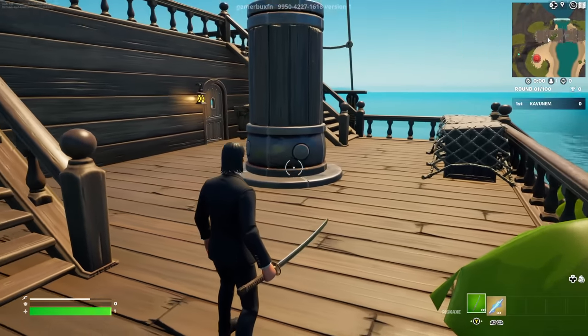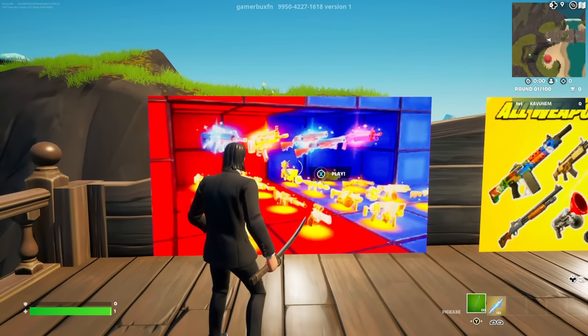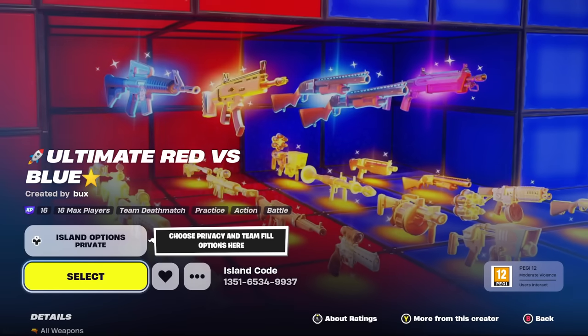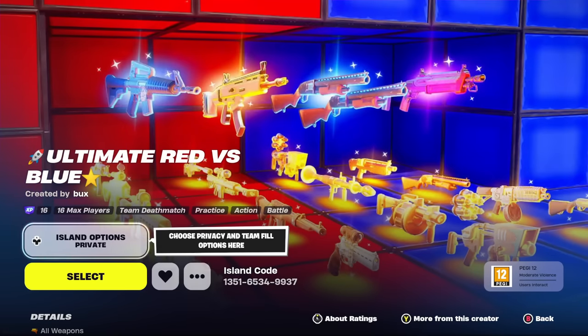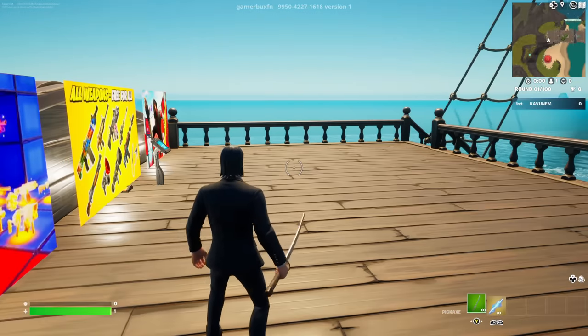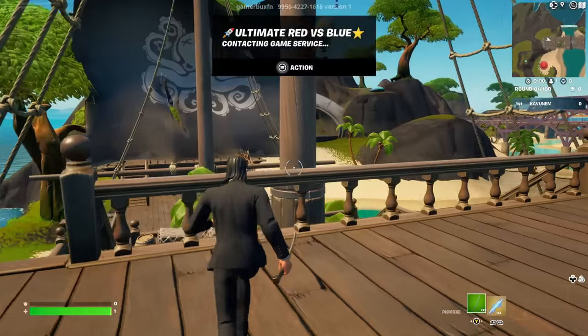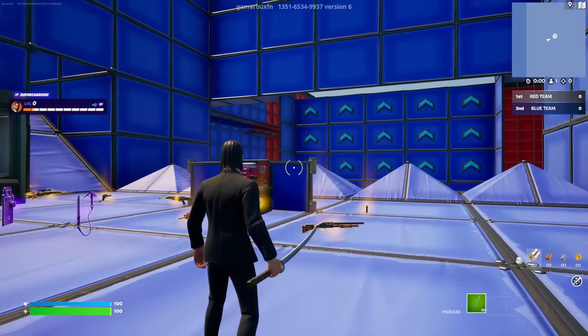Once you're on top of the pirate ship, turn to your left and interact with the image on the left side. A map is going to pop up — make sure you set it to private and favorite it to support it. Then just click select, wait a few seconds, and it's going to take you inside of that map.